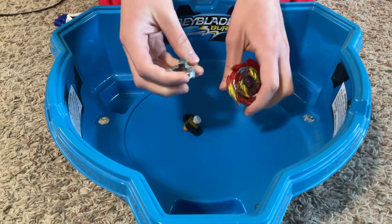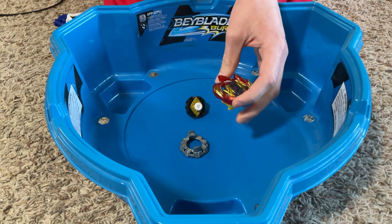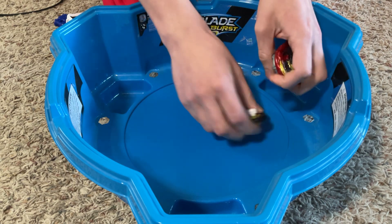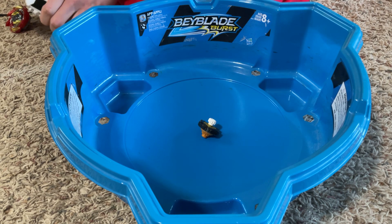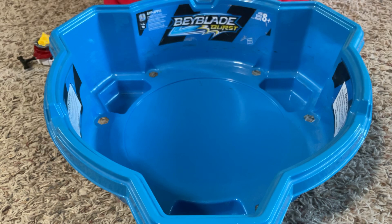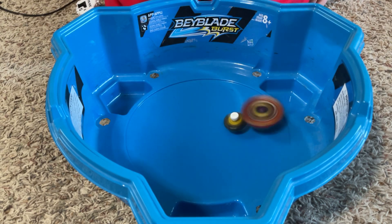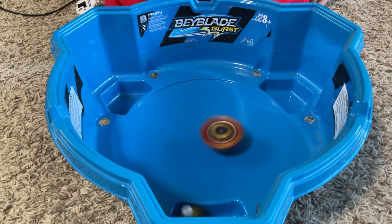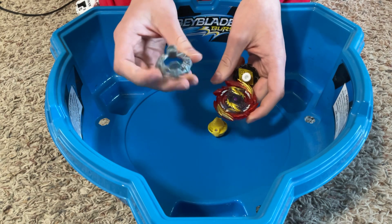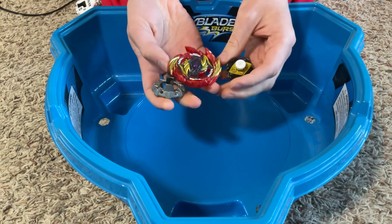So it seems like if I give it the Forge Disc, then it wins every time. If I take away the Forge Disc, then Zutron still wins because short ripcord. So without the Forge Disc, Zutron wins. I'll give you one more round with the Forge Disc — right spin. Three, two, one, let it rip. And another ring-out finish. With Forge Disc, wins every time. Without Forge Disc, loses. That's all for now, and thanks for watching.